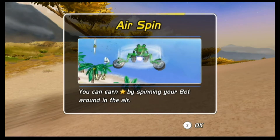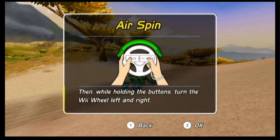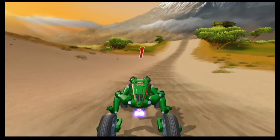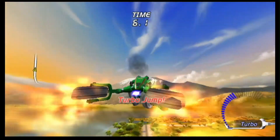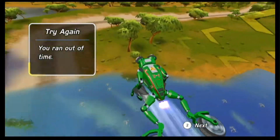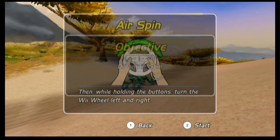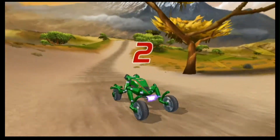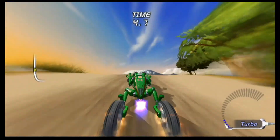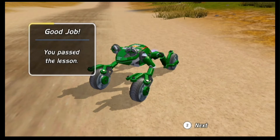You can earn stars by spinning your bot around in the air. While airborne, press and hold one — or you can do brake or something like that. I figured I had to press some kind of button because it wouldn't work when I just tried spinning the wheel. Press and hold one and the turbo button — that makes more sense. There we go, that's a lot easier. I passed the lesson! I guess that's how you do an air spin.